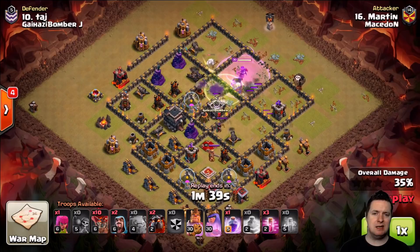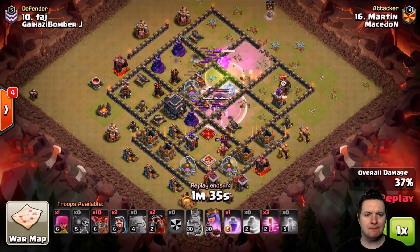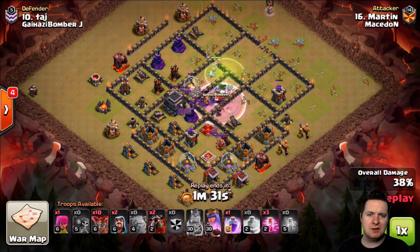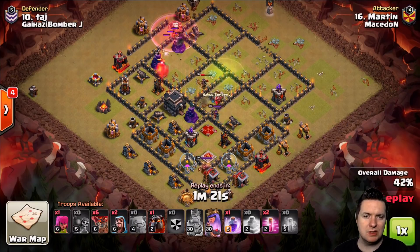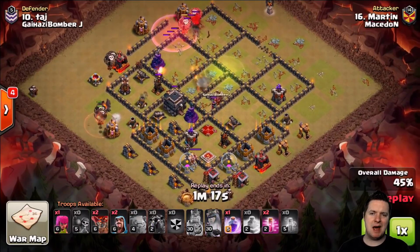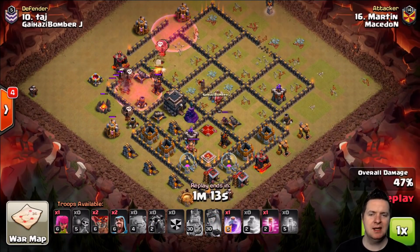We got a lot of DPS right there in the center. One air defense down, Clan Castle down — a lot of objectives have already been crossed off the list. But this Queen, she's going to go to work. She takes out that Elixir Storage, turns and takes out the second air defense. Now it looks like she is going to get torn up a little bit before he's able to pop the ability, but that's fine.